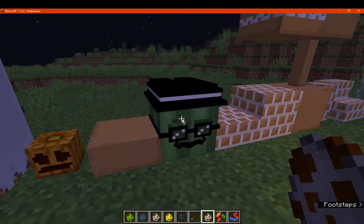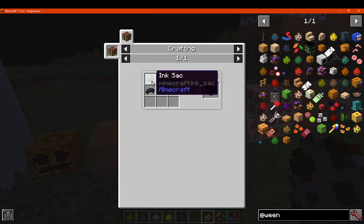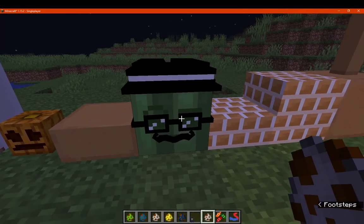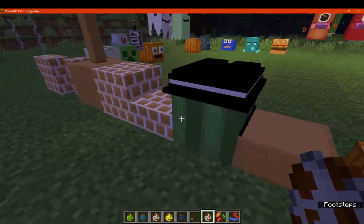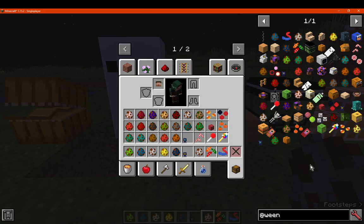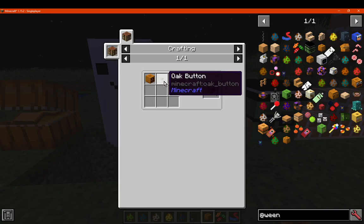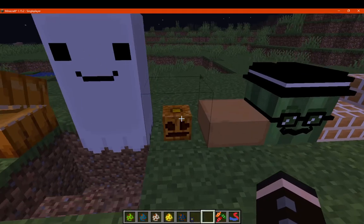Over here we have the incognito pumpkin, simply just a melon, ink sac, and black dye, like so — which looks pretty cool. We've also got the carved small pumpkin, simply a button and a carved pumpkin, like so.